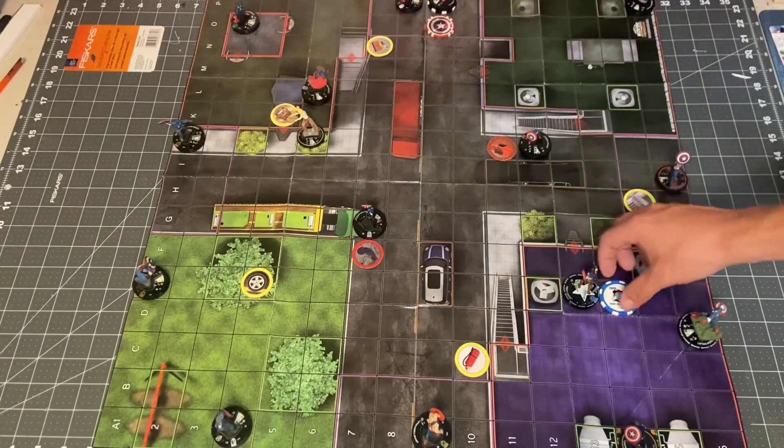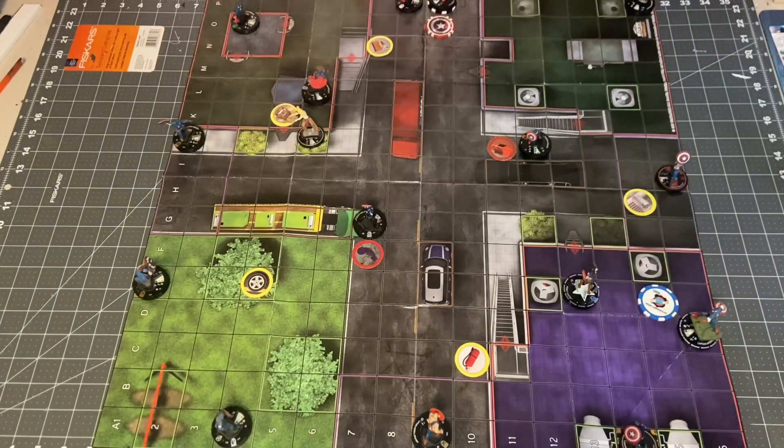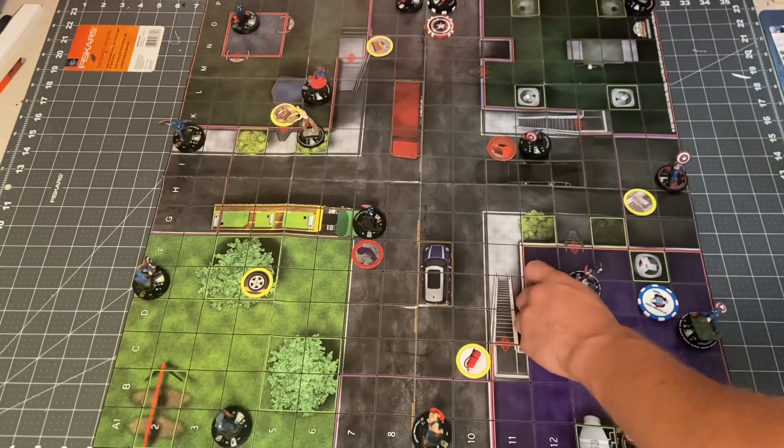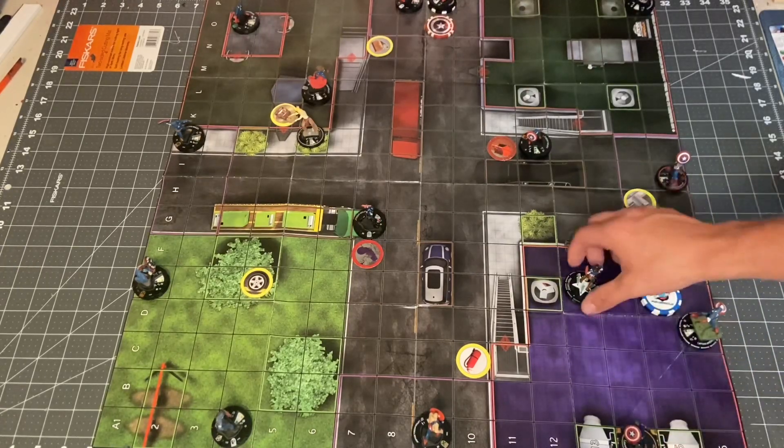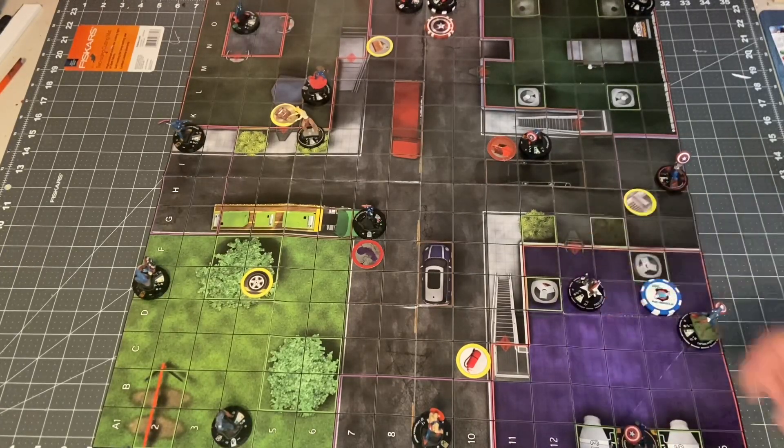We're going to go ahead and have the Toughest Girl sidestep next to Skrull Cap and try to swing on Skrull Cap. Skrull Cap does have a 4 through 6 Shape Change roll, and he makes it. So Becky Barnes gets an action token.